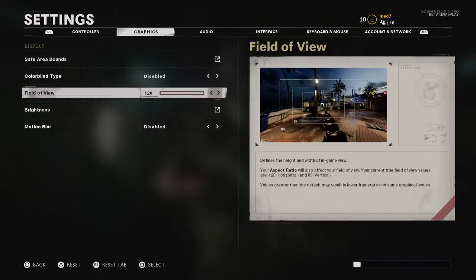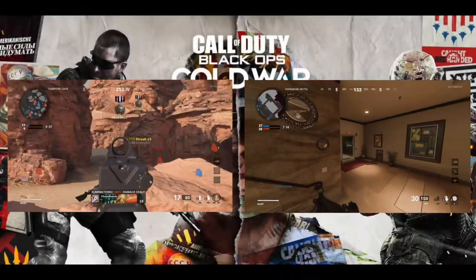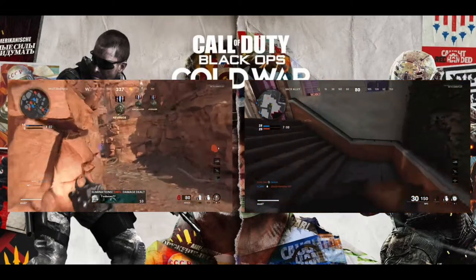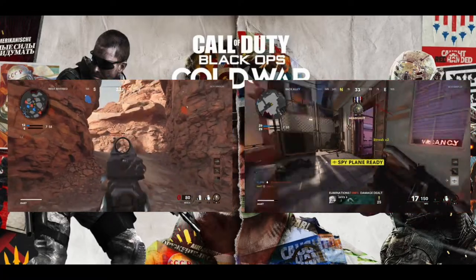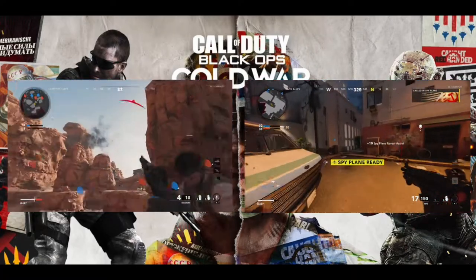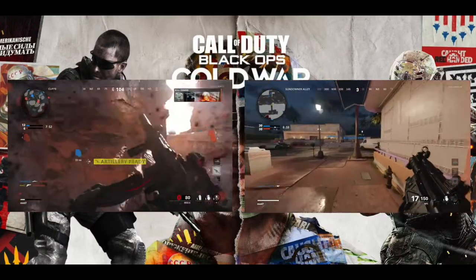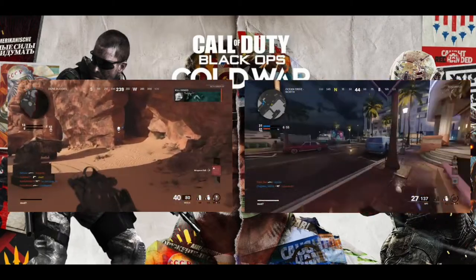Also, have weapon blur — motion blur, sorry — disabled, as it's going to help you see things around you very easily. Back in the comparison, I don't have motion blur turned off in these two gameplay clips. Unfortunately I didn't actually realize it was a feature in this game, even though I had changed the FOV. Make sure you do change that one as well. It was a huge thing in Modern Warfare to have that turned off, and it's going to be exactly the same in this game.